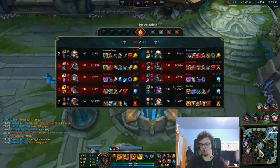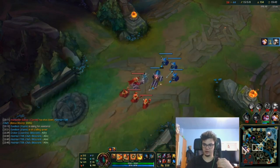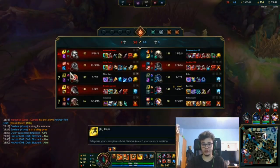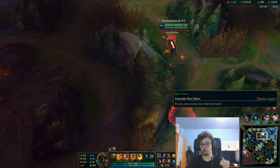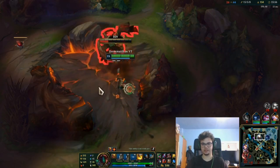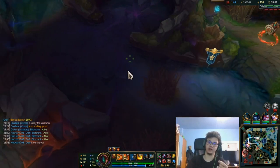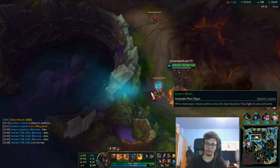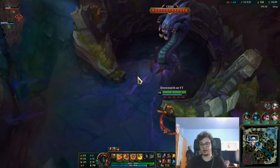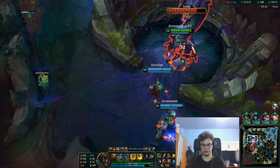In teamfights, your goals are to ult. If you have Sterak's or Sunfire, ult behind the enemy team and try to get carries down. But you have to learn through replays that if you do it badly the enemy will burst you before you react. If you're against Syndra and ult behind them, she can instantly stun you. If your team follows properly though, you'll be just fine.